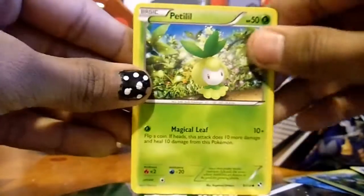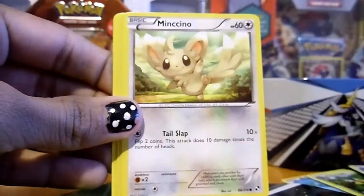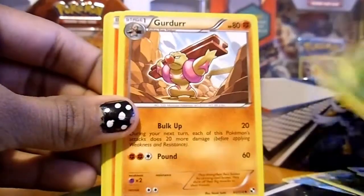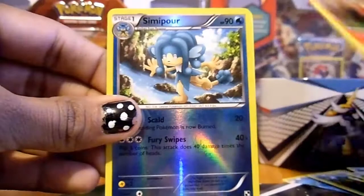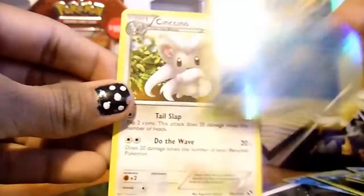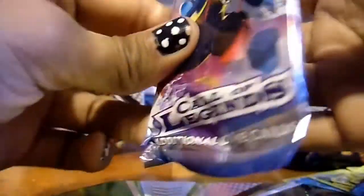Next up is this Black and White pack with Zora in front. I've always had bad luck with Zora packs. I've had the most luck with Zevstryka packs. Alright, so let's see: a Petitlil, Batrack, Potion, Mincino, Pansage, a Girder, Professor Juniper, Darumaka, a Reverse Semipore, and a Cinchino. These aren't very great pulls.